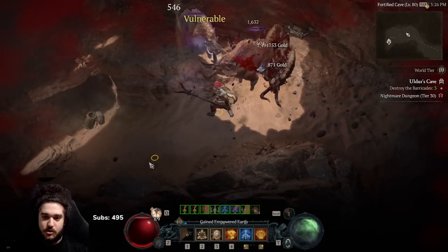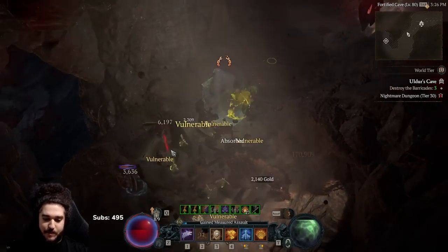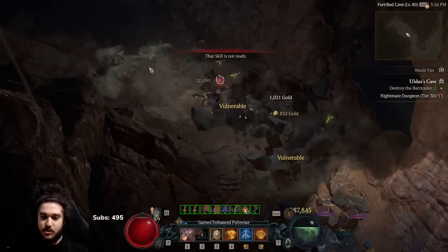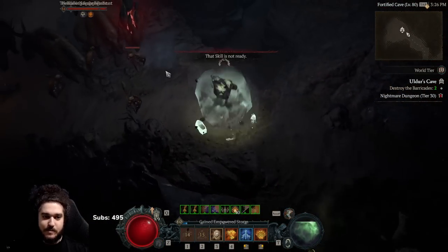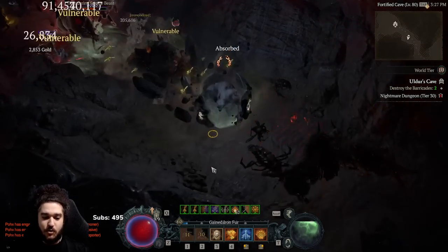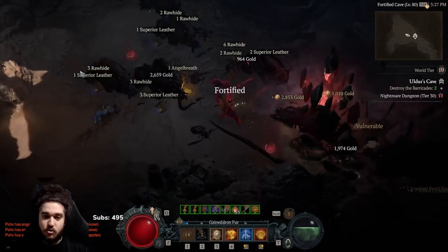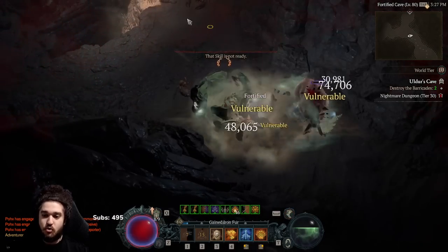The standard opener is a left-click right-click combo at the start of your dungeon or nightmare dungeon. You want to pop your defensive skills mainly to generate your initial fortify, and then it pretty much takes care of itself. One of the nice things about this character is it has a really strong defensive cooldown called Petrify, which freeze-locks everything in an AOE around you and makes them take increased damage from crits.